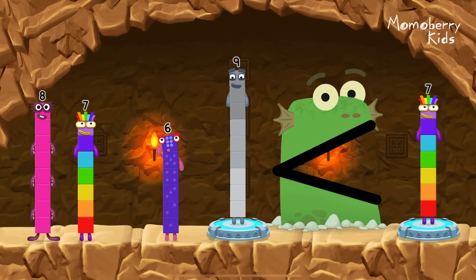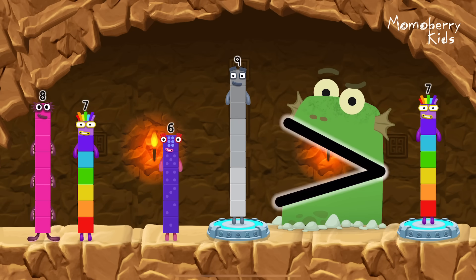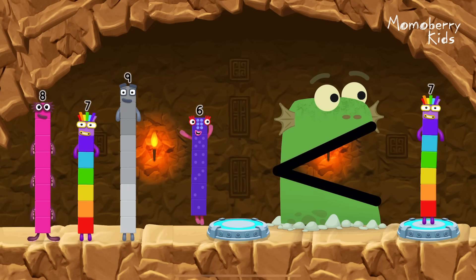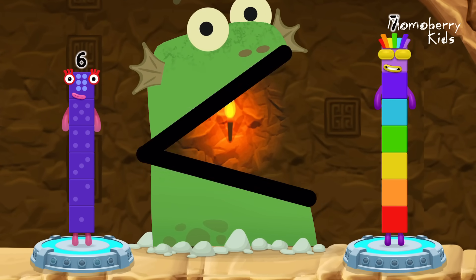Nine. Nine. You need a smaller number than that one. Nine is greater than seven. Six. That's right. Six is less than seven.